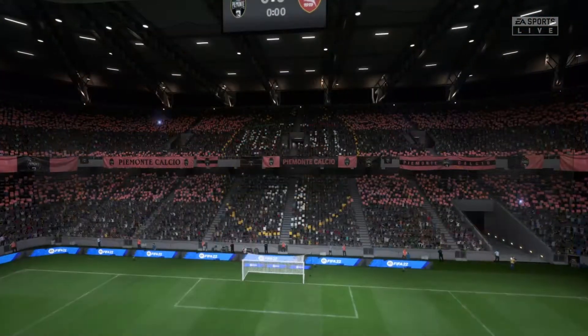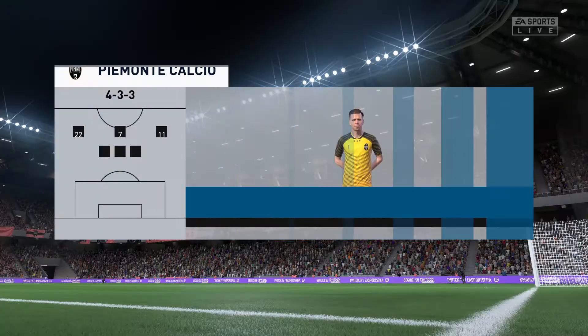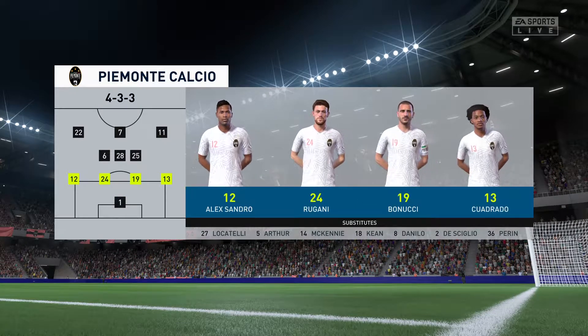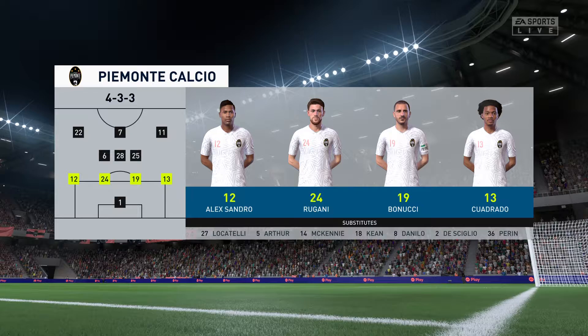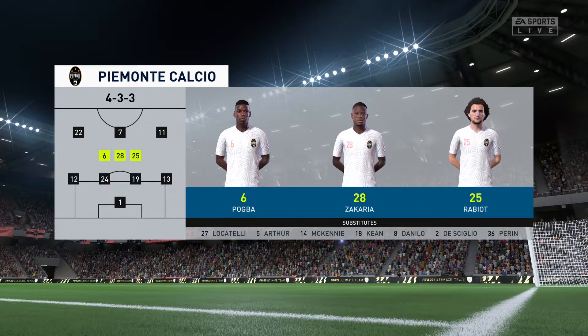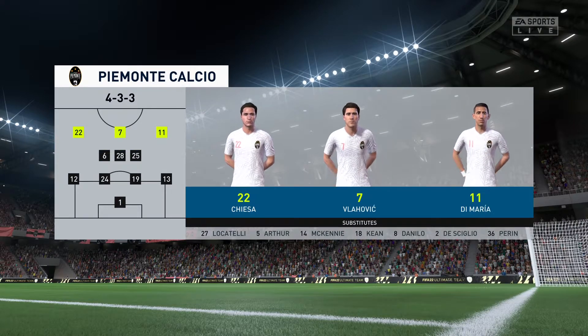Stuart, what are you expecting to see? Thanks as always, Derek. For the home side: Wojciech Czcensny stands between the posts. Leonardo Bonucci plays alongside Daniele Rugani in the centre of defence. Federico Chiesa starts with Angel Di Maria on the flanks. And in this tactical set-up they have just the one player in attack.